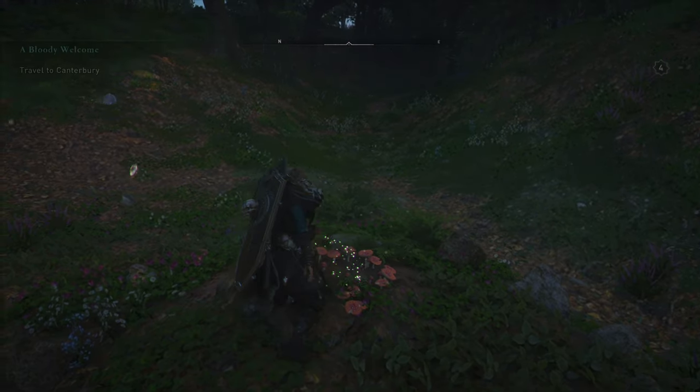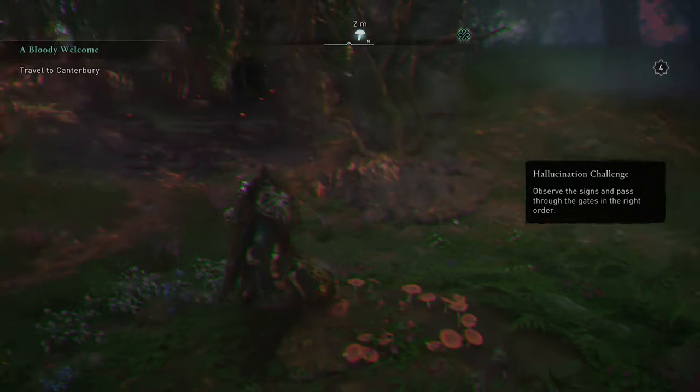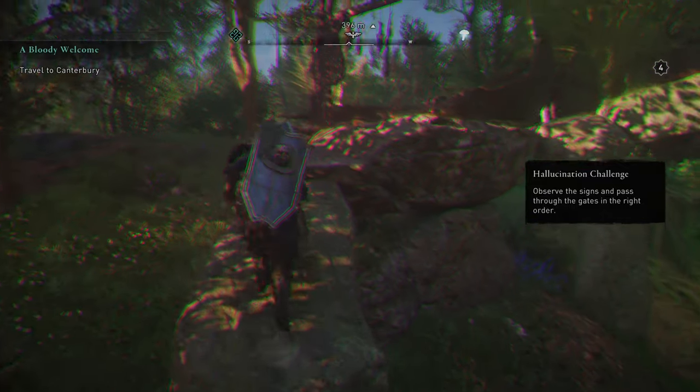We'll go ahead and interact with the mushrooms here to start this off, and this one was actually quite tricky — a little bit confusing to do. You'll see that there are actually going to be four gateways we have to walk through, and here's how we're going to find our solution going up here.